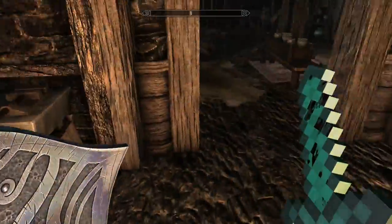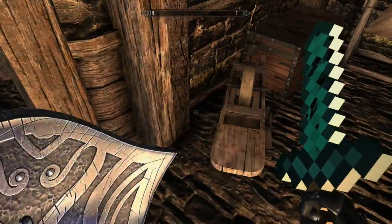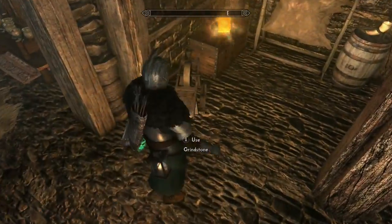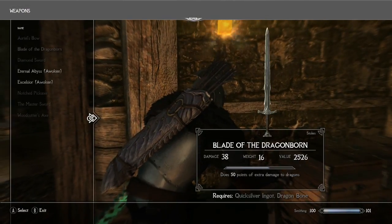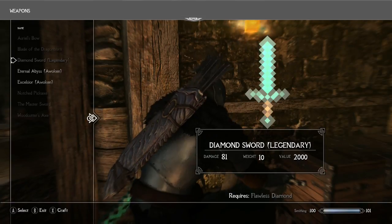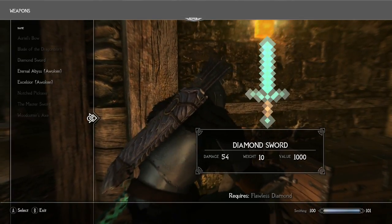It can be enchanted and improved at a grindstone. So if you didn't think your diamond sword was up to snuff, don't worry — you can make it a lot better. You will need a flawless diamond for that upgrade though.